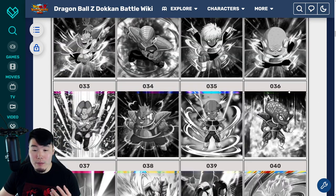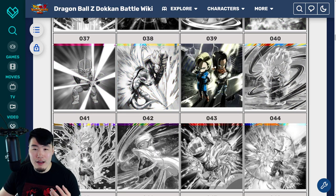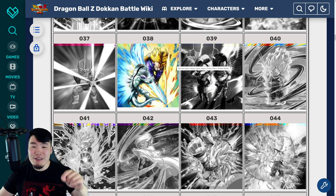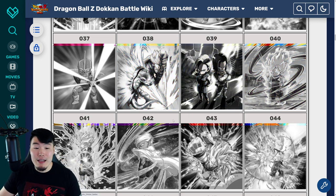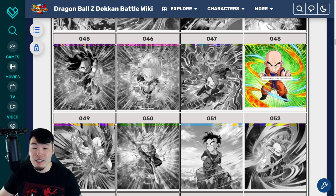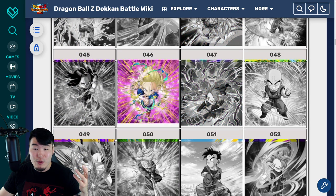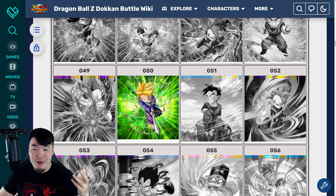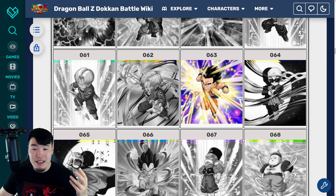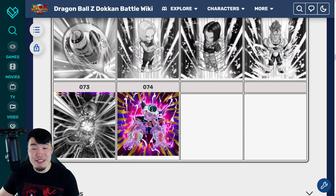Scrolling down to number 38 — I believe these two are the LR rarity cards. So we have LR Trunks and then we also have the LR Androids. Most of these stickers are going to be from the Android Saga, and a few movie entries like the Tapion here. We've got a Future Gohan and another Tapion. But there you go — just a quick look at all the stickers that you can expect to collect once the second series comes out.